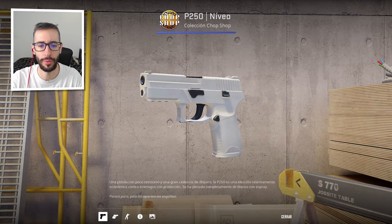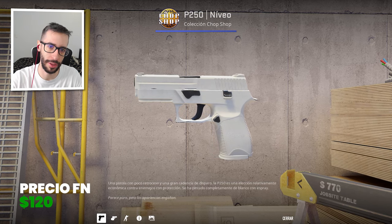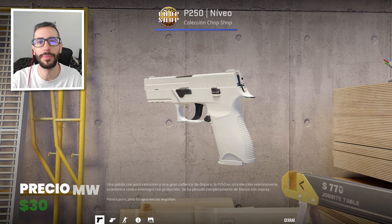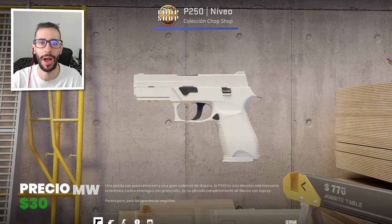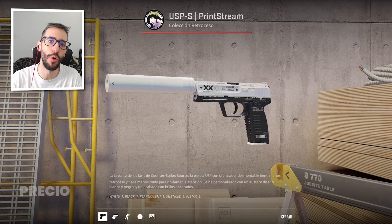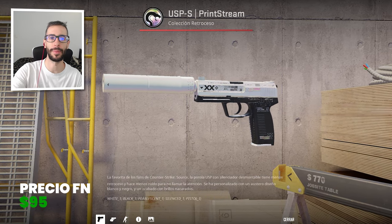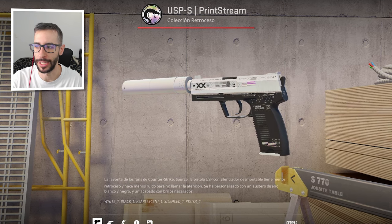This is not for minimal wear: the P250 Whiteout. Without a doubt, it is one of the skins that suffers the most from wear. In factory new it is $120; in minimal wear it is $30. Look at it very carefully before buying it, because wear matters a lot on this skin. And we also have the USP Prince Team, which costs $95 in factory new. Like the Deagle, it shows wear, so you can buy it in minimal wear if you can't afford it.